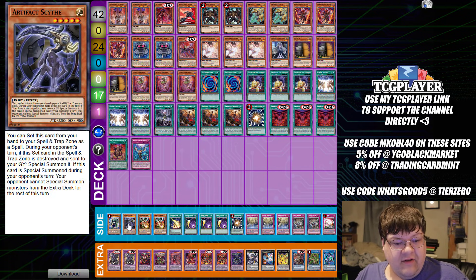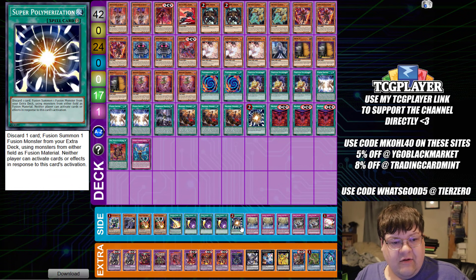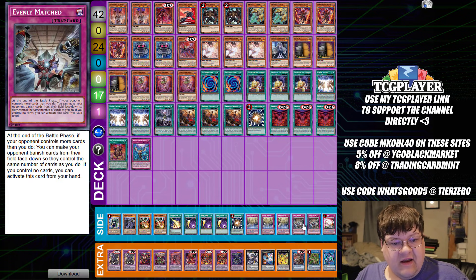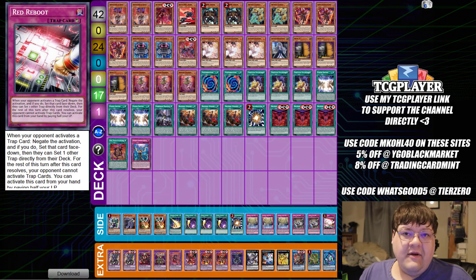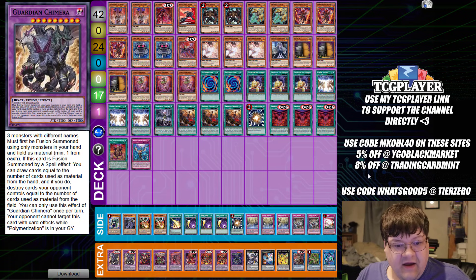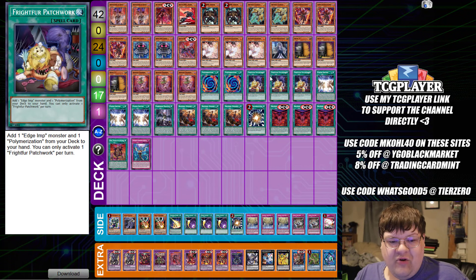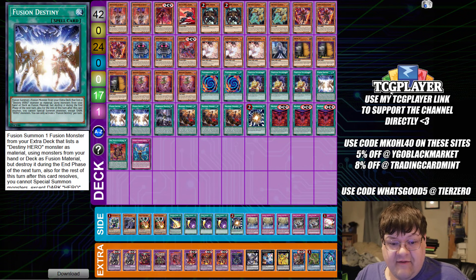Then we have one Pantheratops, one Scythe, two copies of Droll and Lock Bird, one Lightning Storm, triple Cosmic Cyclone, one Super Poly, triple copies of Sanctum, two Evenly Matched, and one copy of Red Reboot, wrapping up basically Turbo Droll Guardian Despia Frightfur — the deck. We have built-in Polymerization resources here. I definitely like the idea behind this.